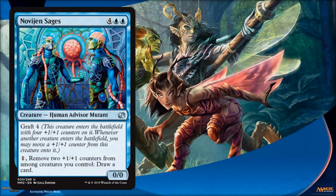Novijen Sages is another Graft card. It's a pretty big one — you get a 4/4 for six, and you have the ability to remove counters from not just this creature but any creature you control to draw cards. So it's a pretty nice-sized creature and a card-drawing engine, especially if you have some creatures where the counters aren't doing much at the time. With a Proliferate strategy, this becomes a lot better.